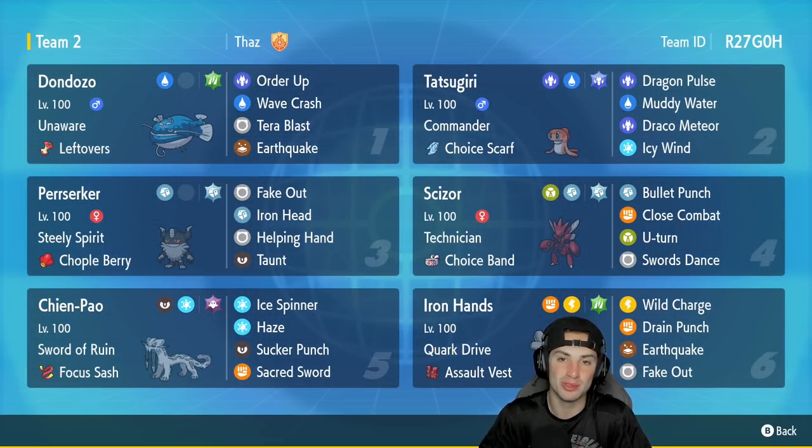Steely Spirit is an ability that I think only Berserker learns, and it boosts himself and ally Pokemon's Steel moves by 50%. So pairing it up with Scizor could make his Bullet Punch very, very OP. Super excited to be using the squad — hopefully get the rock out with that combo and get some wins for you guys. Don Dozo is going to be our first Pokemon for today's team preview.